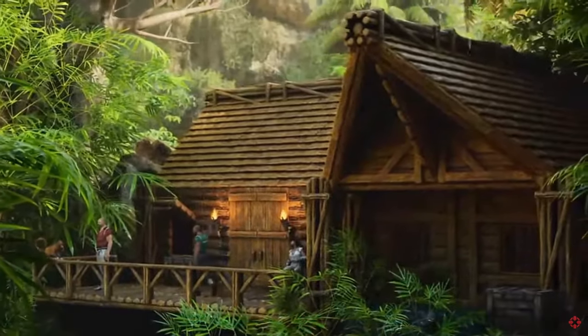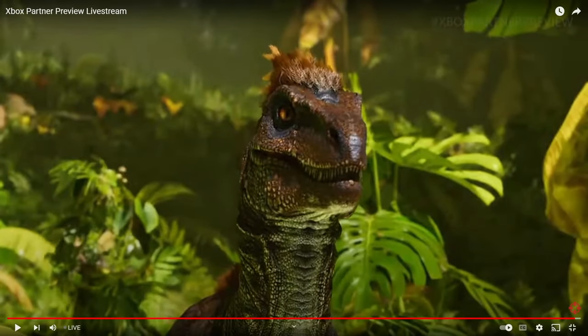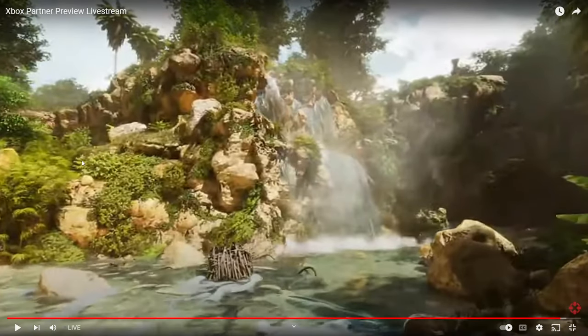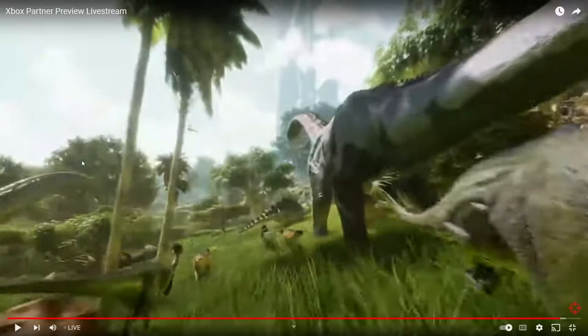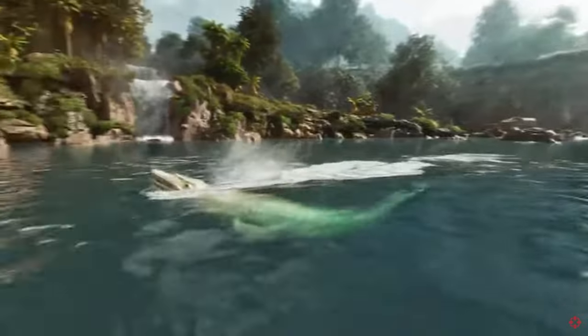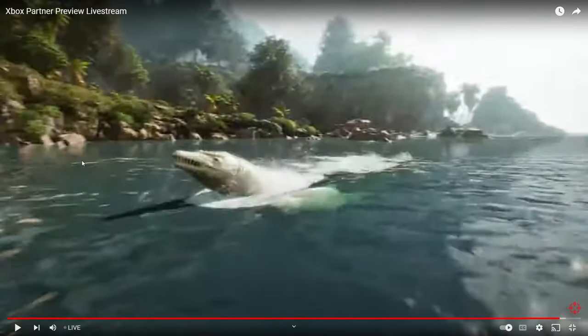We got this nice raptor shot and then boom — the ghillie in the background looks so much better than the original ghillie. You can't even notice him, but that might also be because of the view distance blur. Then this one shot I keep seeing — Redwoods definitely — this looks like the plains near the green obelisk because I can see the green obelisk over there. Then we got the basilo — the water effects look so good.